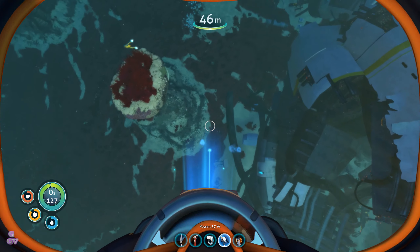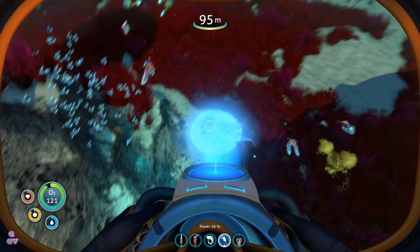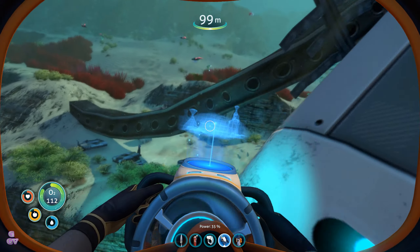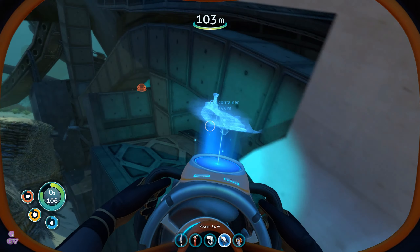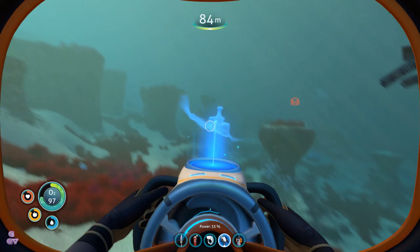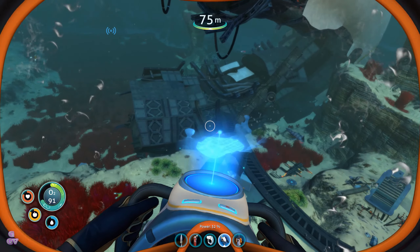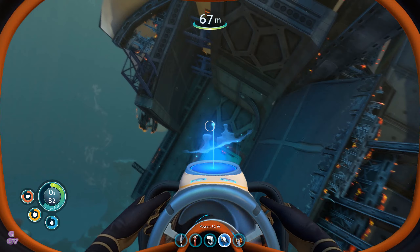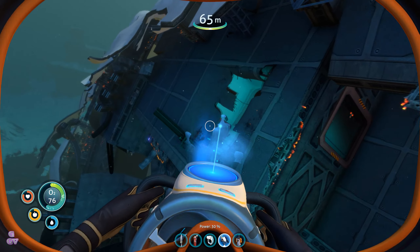Let's quickly explore this part of the wreck and see if we find anything. Those irritating things keep following. I don't see any entrance we can break into or open up. It got stuck — luckily. Oh, here's a door — locked. Good to know. Oh, we can get in here!